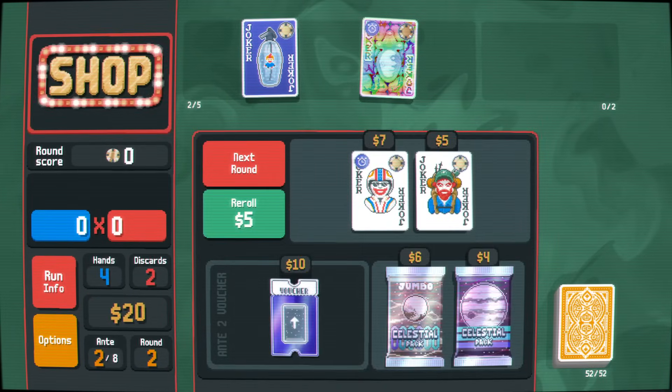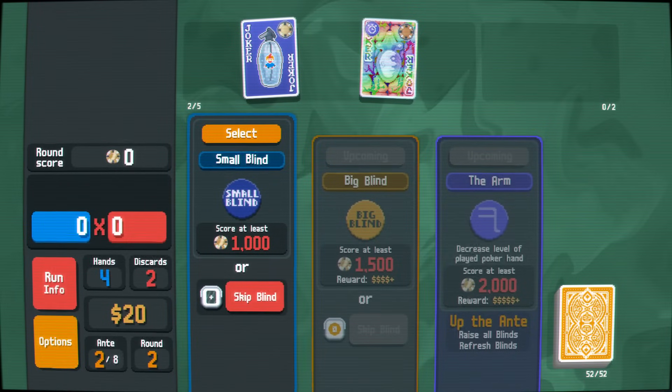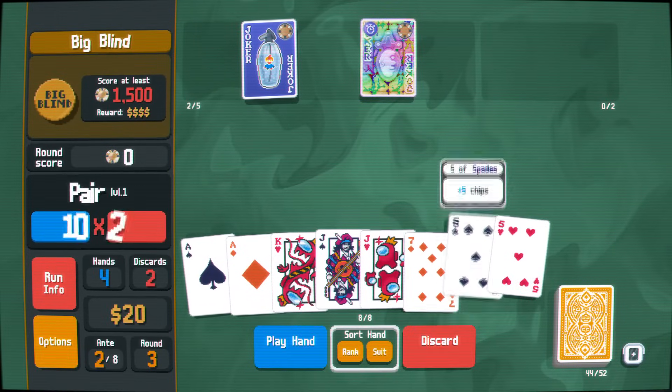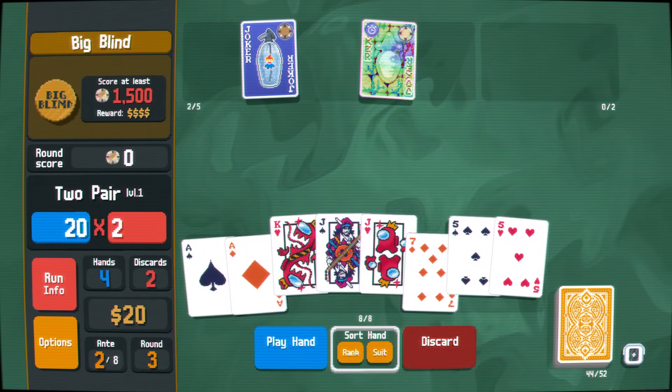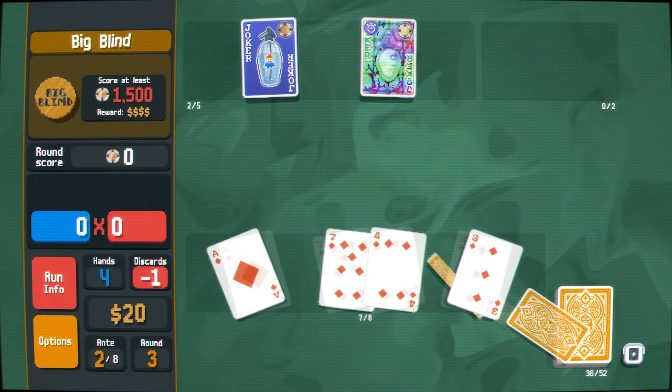That is the main reason you will want to save Multiplier Jokers for last, so if you come across a rare Joker that gives a Multiplier during the first Antes, consider buying it carefully, as sacrificing your other Jokers or your economy to get it might be detrimental to completing the run.